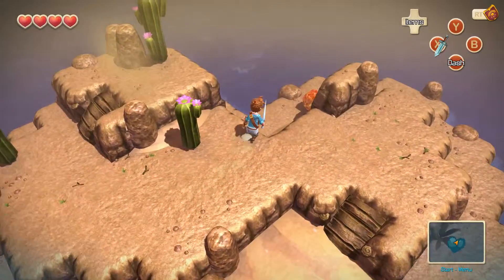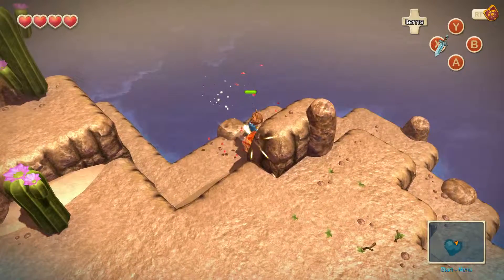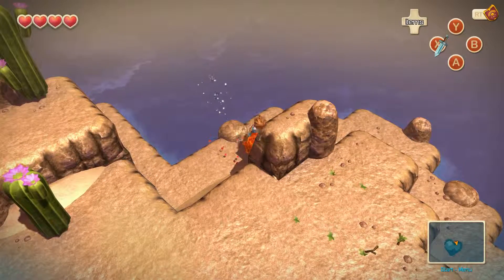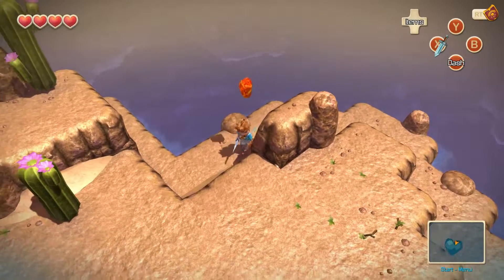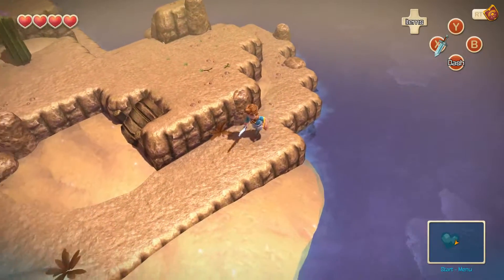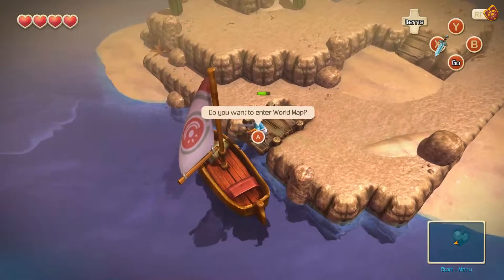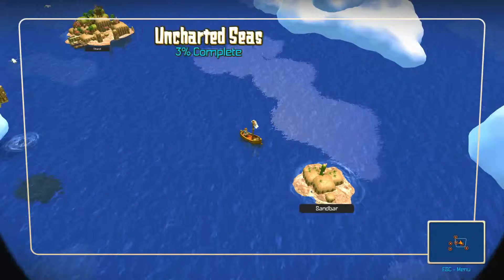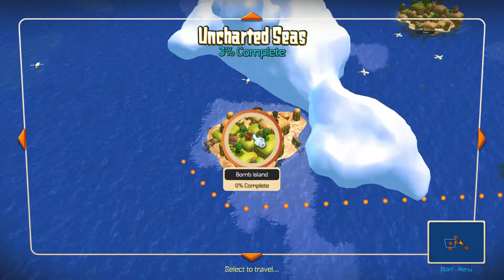It took a lot of hits to get that. Do I just supposed to pick it up? No, I actually got to hit it — whale away on it. All righty. So we got two Bloodstones. I don't know how many he needs, but my guess is a lot. So that was the Sandbar — it was a quick little diversion. Let's go to Bomb Island.